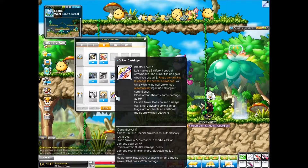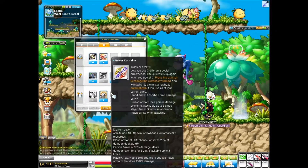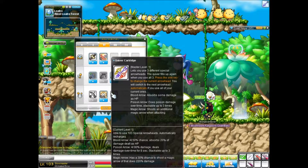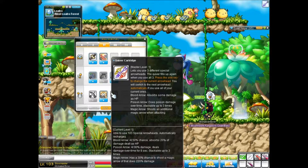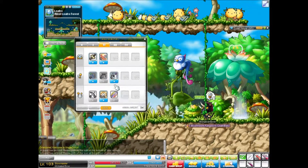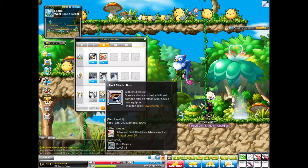Blood arrow is 50% chance to absorb 20% of the damage dealt as HP. Poison arrow 90% damage dealt over time, 8 seconds, attackable up to 3 times. Magic arrow has 30% chance to shoot a magic arrow that does 220% damage. That's pretty nice — extra damage is always nice.